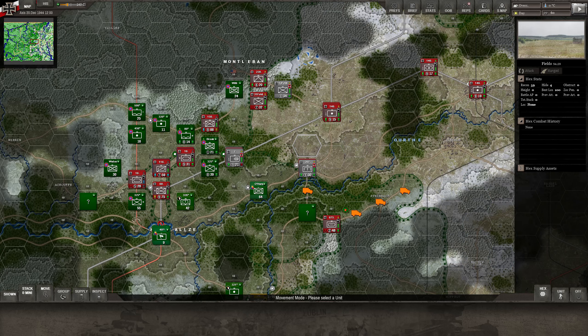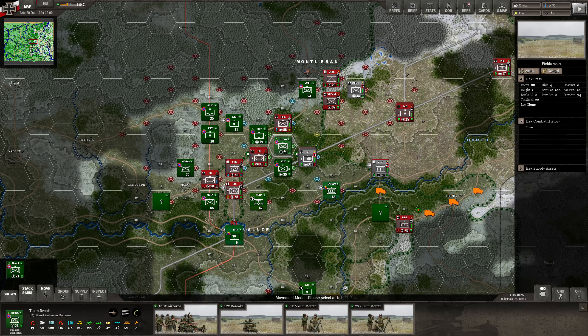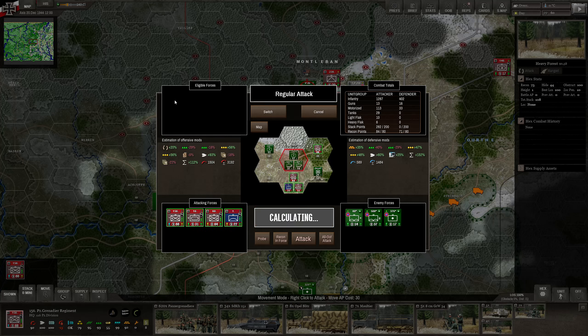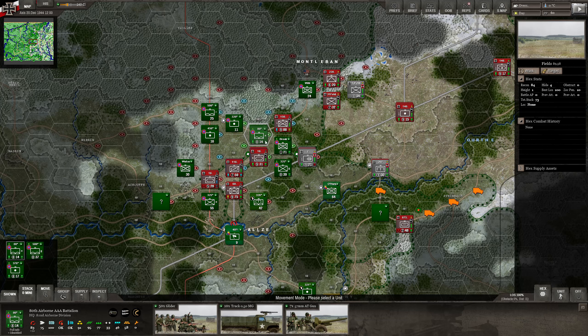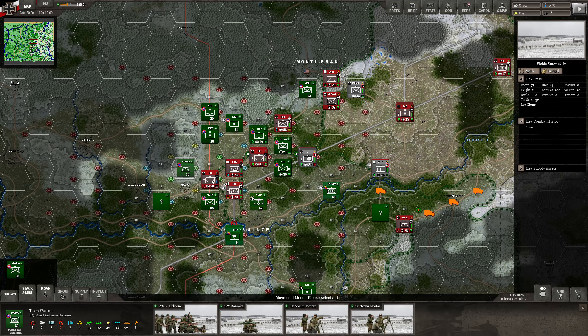Moving to the combat phase: we have units here that have cut our supply, especially this one, so we definitely need to remove it. There are other units in here — not a strong stack but not weak either. This position looks very difficult to deal with. We'll need some artillery on this position for sure. These units are rather weak, though this one sitting up here gives us a minus, so we can't attack it directly.